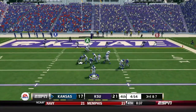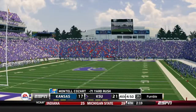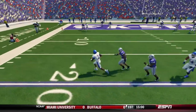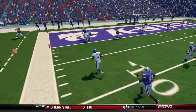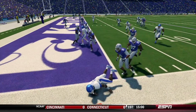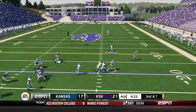Third and seven, Kozar drops back, scrambles left under pressure — gets away from it, dives, fumbles! Touchback, Kansas State ball. Let's give this another look — he gets around the edge rushers, dives at the last second but it gets hit out on about the half-yard line. Awful luck. Big momentum shift if Kansas State can get anything from this drive.